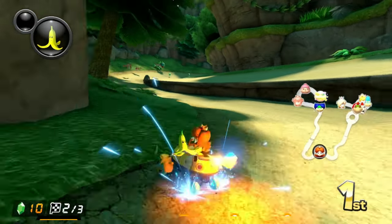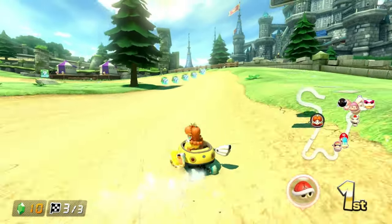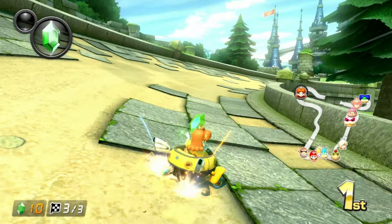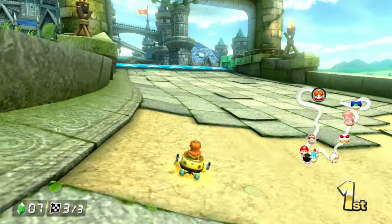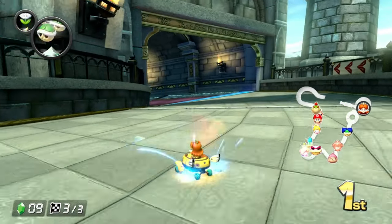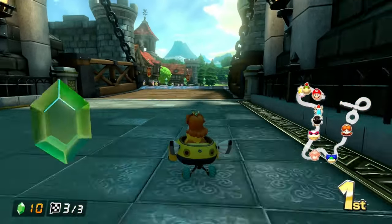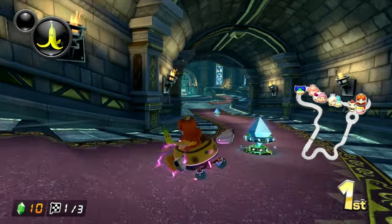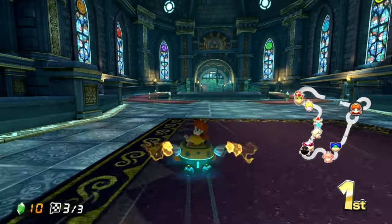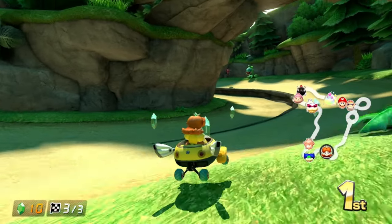Next up is Hyrule Circuit. The track isn't bad in my opinion. The only Zelda game I've ever played was Breath of the Wild, though I haven't gotten far into the story yet. I love how the coins are replaced with rupees, and the Deku Babas replacing the Piranha Plants, as well as the Master Sword in Hyrule Circuit, showing Nintendo knows their Zelda lore. However, the anti-gravity area with the Master Sword is the one problem — the spin boosters to unlock the Master Sword are supposed to be a shortcut, but in reality taking the left staircase is faster. That anti-gravity portion made me put this track in B tier.